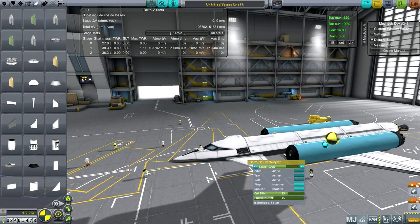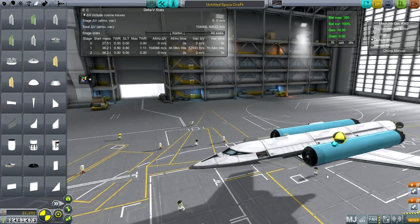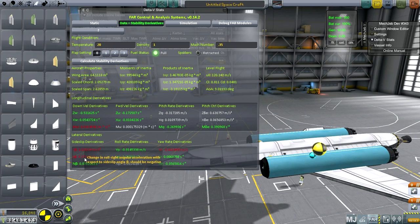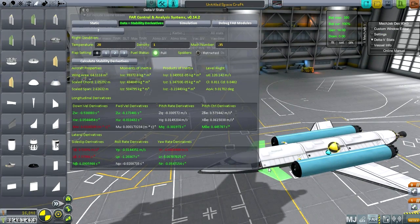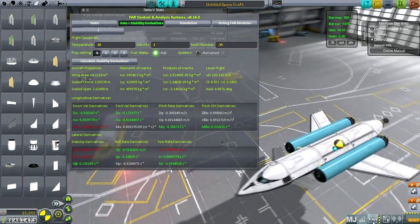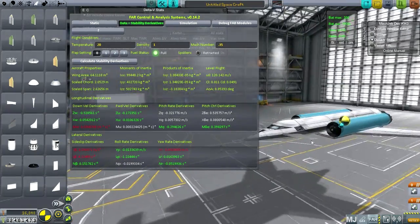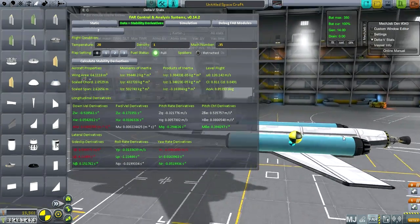We have tweakable settings — that's going to be important. I prefer these as canards. I get the feeling sometimes that FAR doesn't really like canards very much — sometimes it does, sometimes it doesn't. Put them down and things go worse, but that's because they're deflected quite a lot. The problem right now is that I haven't put control surfaces on the wings. Let's hold off on the canards and focus on the wings.